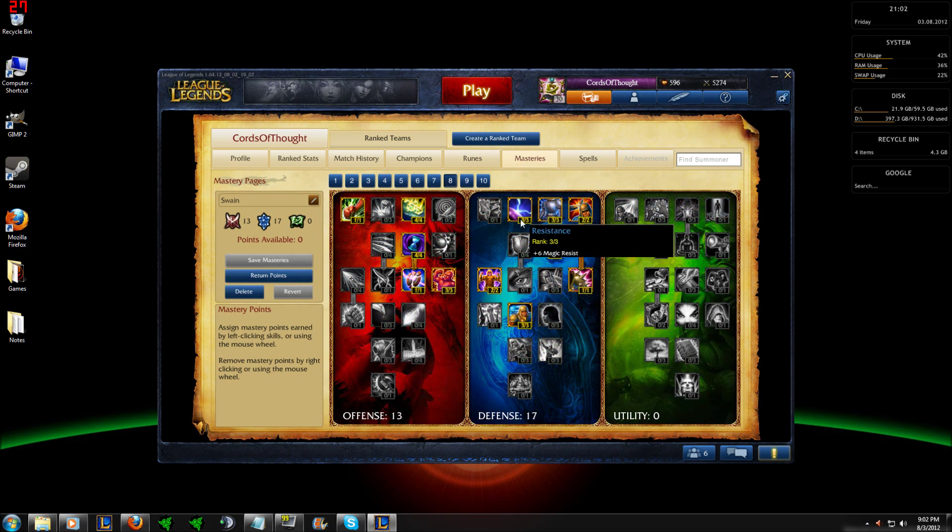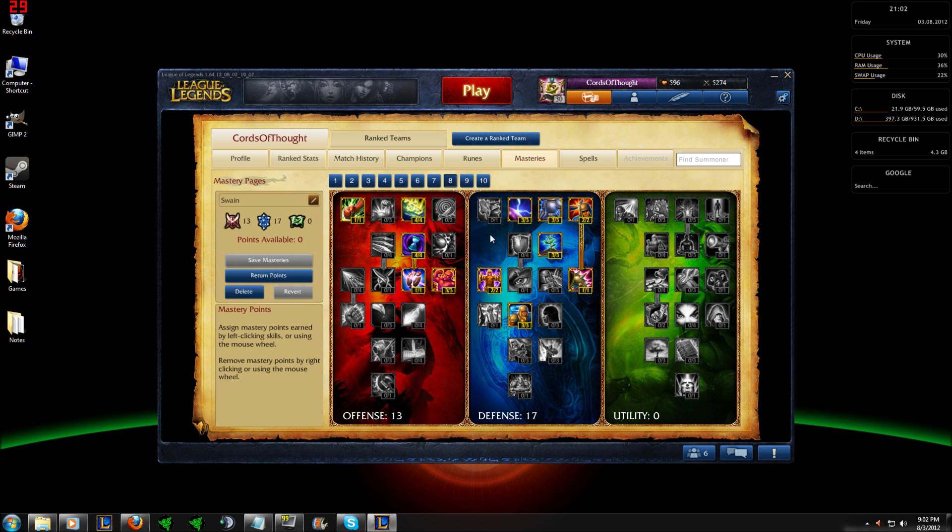Popping on over to masteries, I run 13, 17, 0. This will give the cooldown reduction you need on your abilities with extra damage and the tankiness Swain needs to be that damage-soaked CC machine he is late game. Grabbing points in tough skin and bladed armor will allow you to tank minion waves with ease, letting you hold your lane easier and harass easier, taking the least amount of damage possible. Taking points in indomitable will also help with this.